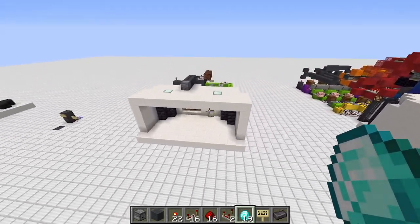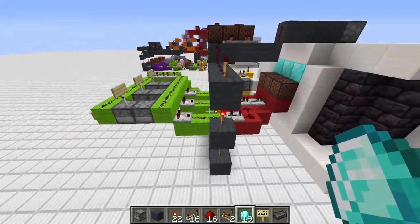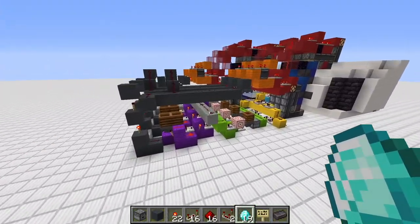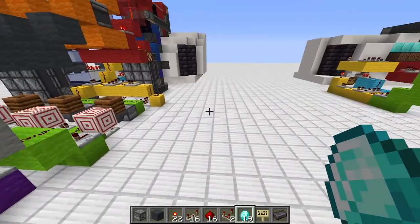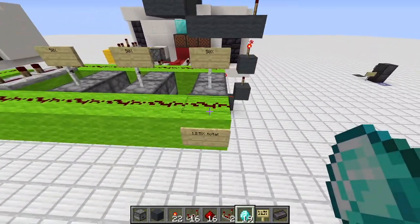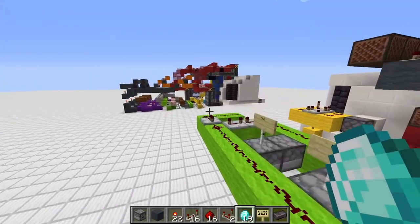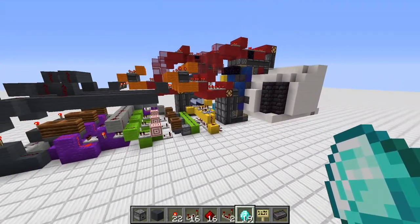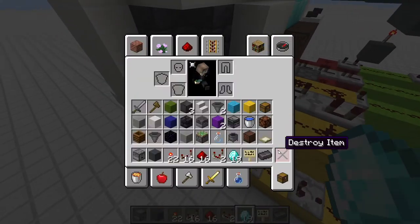These machines are completely multiplayer friendly, so if redstone works on your server you can build them. They also don't draw much server performance since we don't have many hoppers or other laggy components. The chances for the small machine are 12.5% in total. The calculation for the big machine is more complicated - I'll simplify it in the explanatory video. Now we'll start with the small machine.